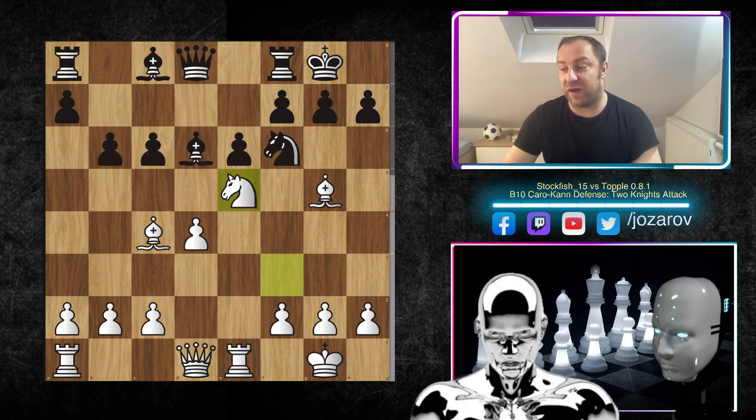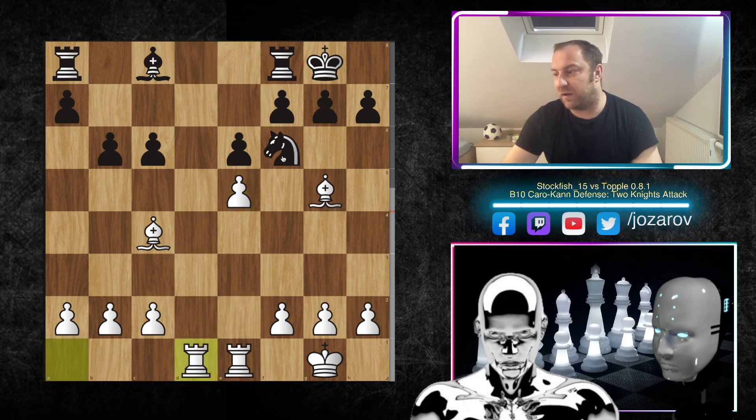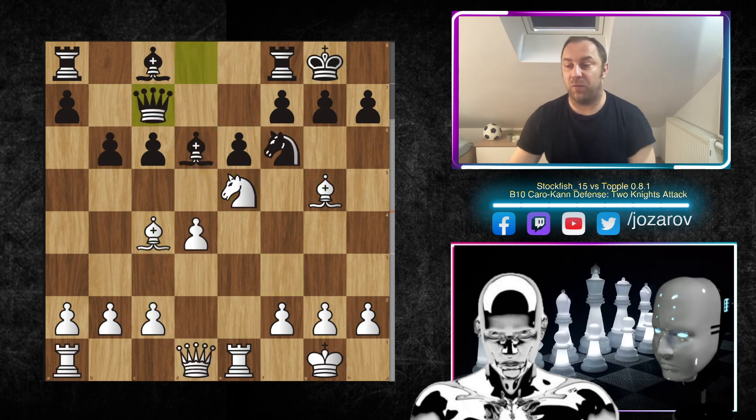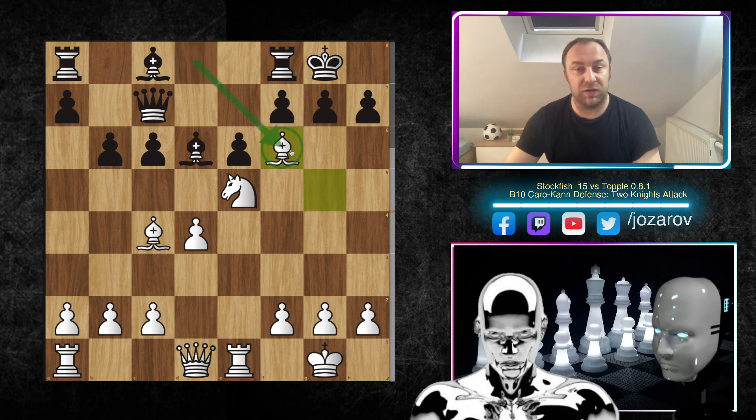Knight to e5 was played immediately by Stockfish. If you play bishop takes e5, then d×e5, and after queen takes d1 or rook to b1, after knight to d5 the knight is fine there, but it won't stay forever — with bishop to e2 and c4, the knight gets kicked away. So after b6 and knight to e5, queen to c7 was played by Topple. Now comes the beautiful attack: bishop takes f6 — the queen has left the defense of the knight, we've provoked structural weaknesses and a doubled pawn structure after g×f6.